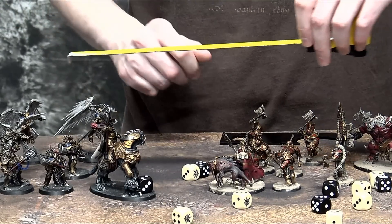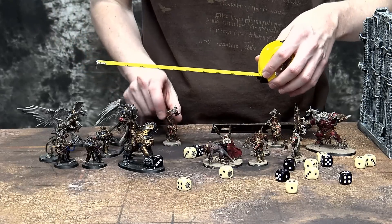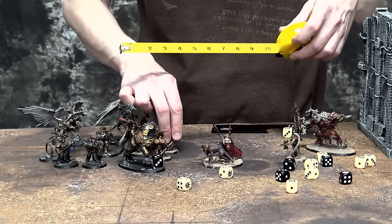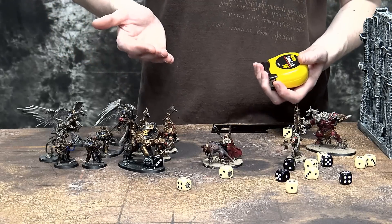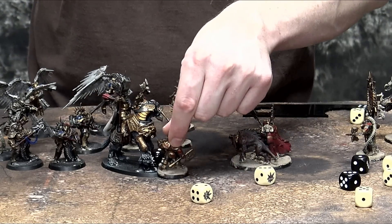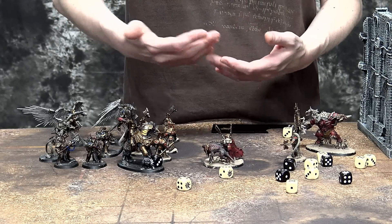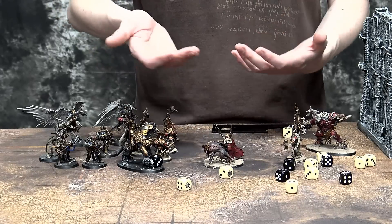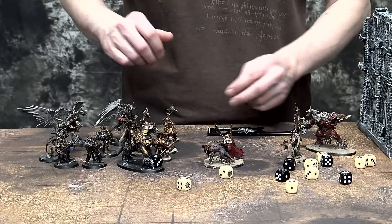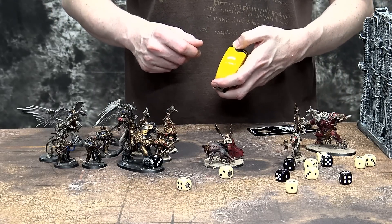A quick caveat: bases don't technically count in Age of Sigmar — they're just there to hold up models. But a good house rule, and one discussed in the General's Handbook itself, is to count bases. That way you avoid beautifully painted minis getting on top of each other, which creates opportunities for paint chips. Some tournaments may actually require counting bases, so we'll go with that here.